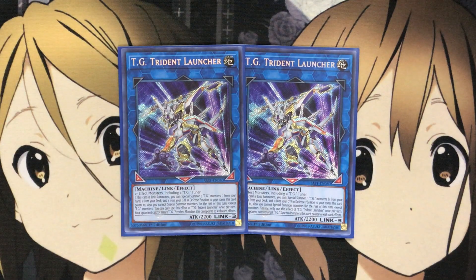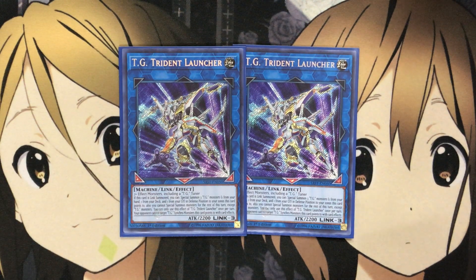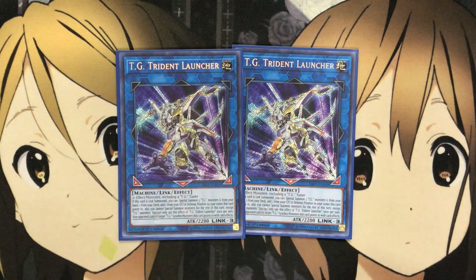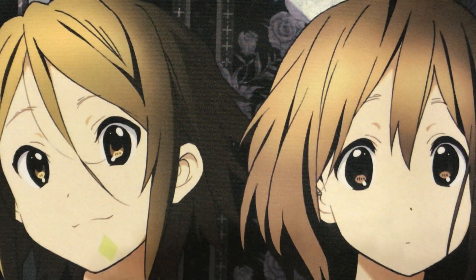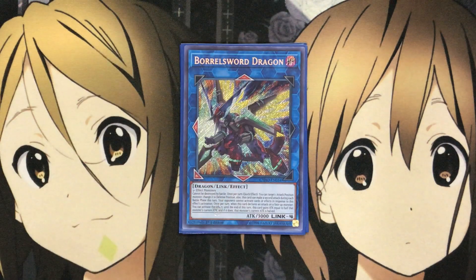For the extra deck, I run two TG Trident Launcher. This is your go-to card for setup plays — it has the arrows needed to summon out your monsters from the extra deck and get out your boss monsters. I run two because if your opponent takes care of the first one, you have another option. I also run one Linkuriboh, as a generic link it definitely comes in handy with its arrow positions, and one Borreload Sword for the link strength and power the deck needs.